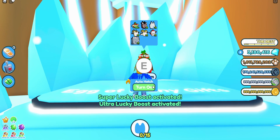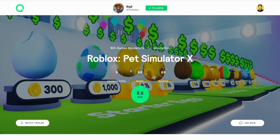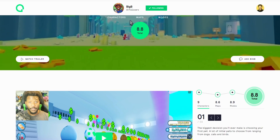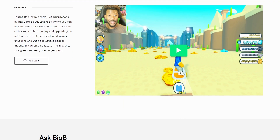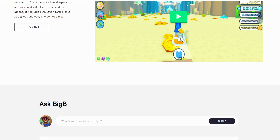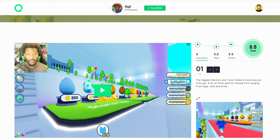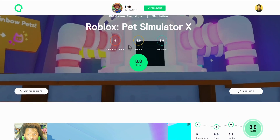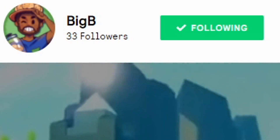Before we jump straight into it, I want to let you know that we released a review of Pet Simulator X over on Gimme. You can head over there, watch the videos, check out the rating that I gave Pet Simulator X, and even ask questions. I'll link it down below in the description — also have some other games on Gimme, so make sure to head over there and give me a follow. But let's go unlock some eggs.